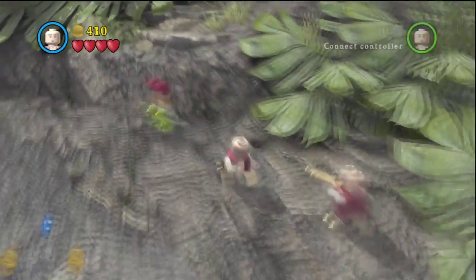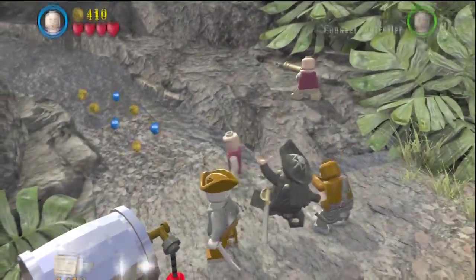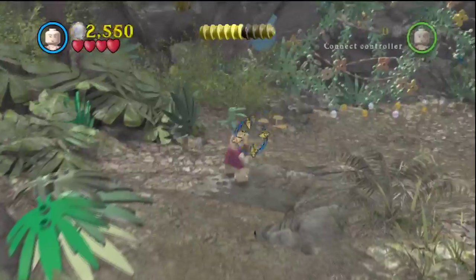Head over here and shoot that target. The bird will drop a dinosaur. Just bring the dinosaur to this kid — who looks strangely like all the other adults — give him the dinosaur and he'll send the ship sailing. Right behind you is an explosive barrel and one of those brown plants.